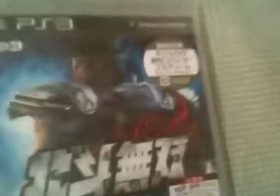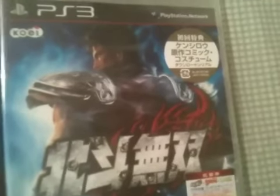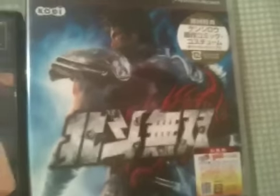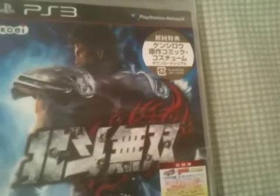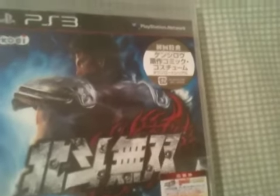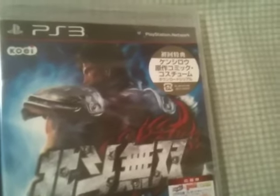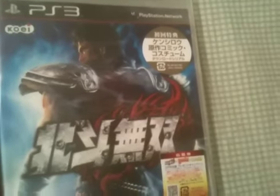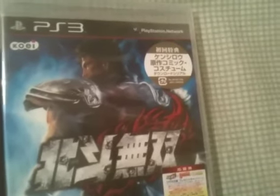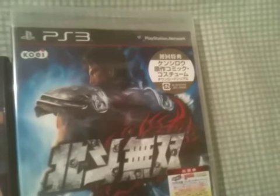Another bonus that comes with Hokuto Musou — both the standard edition and the treasure box edition — if it's the first print, is that you get a free DLC code for the original manga costume for Kenshiro. Which in my opinion looks infinitely better. But if you happen to like the one that Koei Tecmo came up with, then by all means use that one. I prefer playing through using the original manga costume.